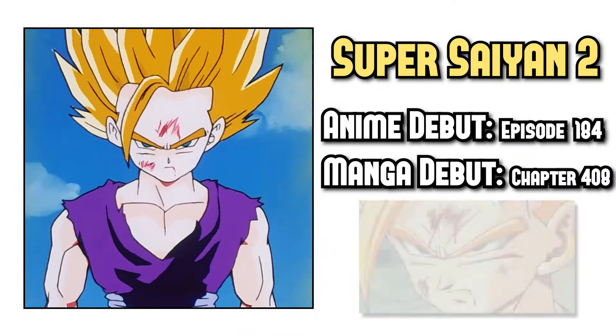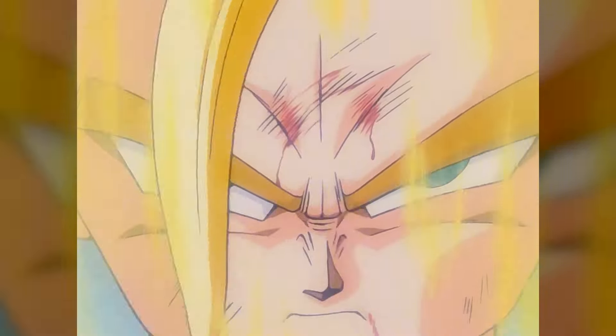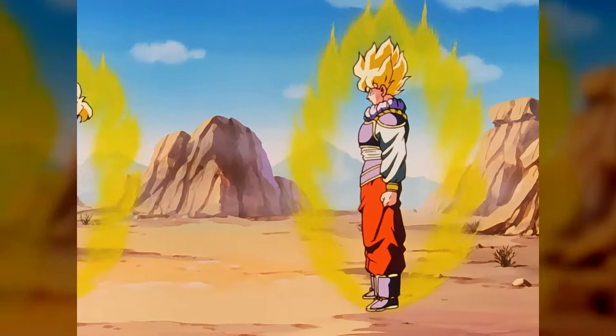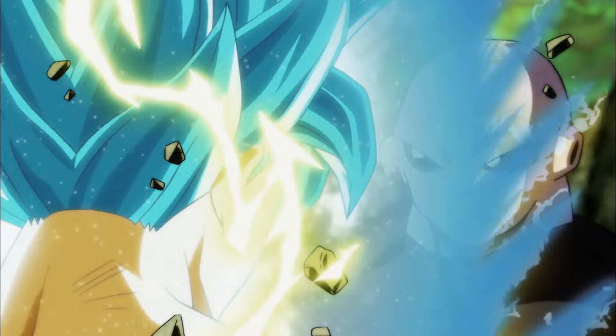Super Saiyan 2 is the first real form that's a different level from OG Super Saiyan. The hair changes, there are no bulky muscles, but the biggest difference is the lightning. Goku, Vegeta, and Trunks have reached this level, but they don't use it as much anymore. OG Super Saiyan seems like a form that everyone has mastered and is comfortable using, but they have achieved something past Super Saiyan 2 and just don't use that form anymore.